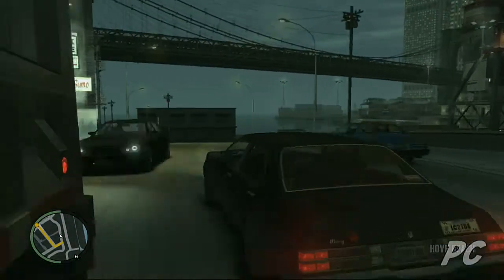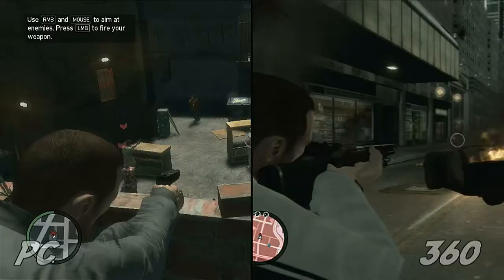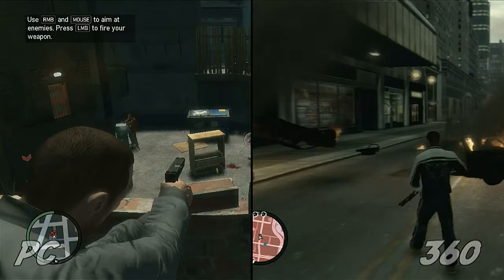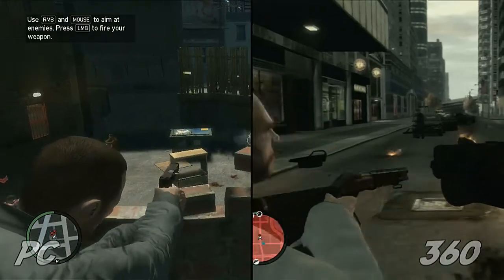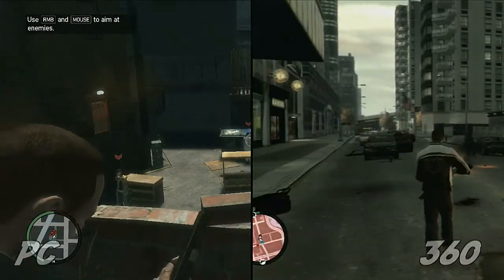The PC supports both the 360 gamepad and the keyboard mouse control configuration at the same time, so you get pinpoint aiming accuracy with the mouse and ease of driving with the controller. Both are active at the same time so you can swap in and out, which is a good thing because driving with the keyboard straight up stinks.